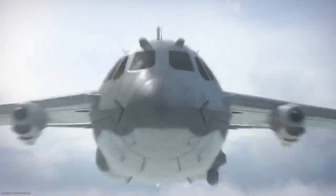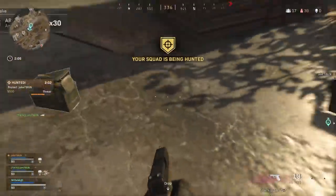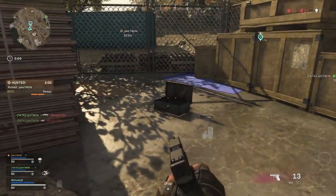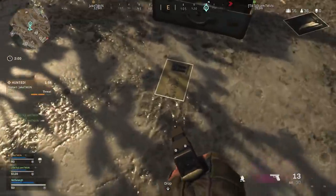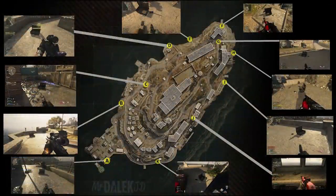Step one is locating a briefcase that is going to be on the map. This briefcase has over 10 different spawns and it looks like an open briefcase with three photographs on the floor. On screen is a map overview graphic showing where all of these spawns can be, labelled from letters A to K. My best advice would be to coordinate with your team and choose set locations you want to check.